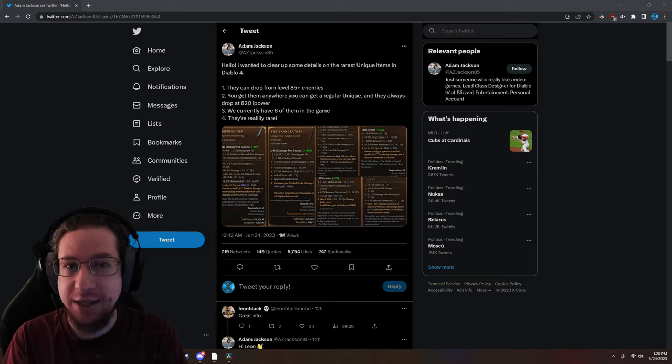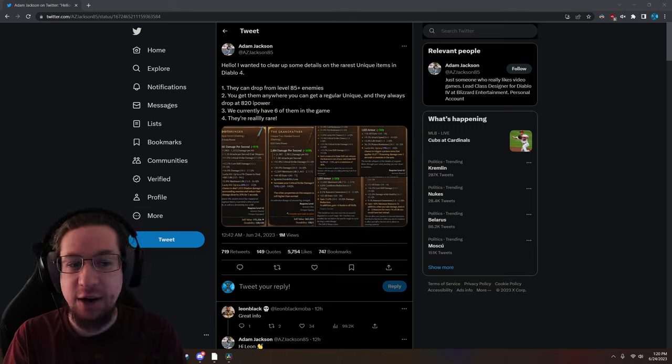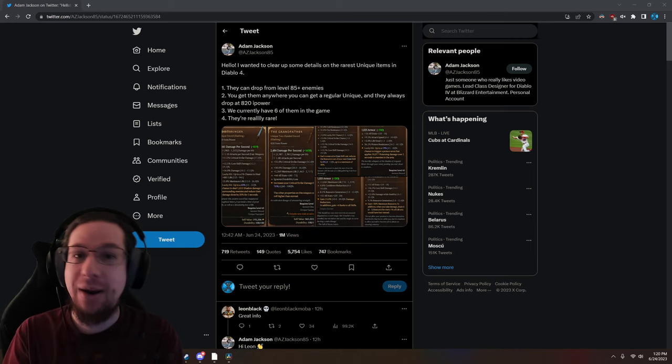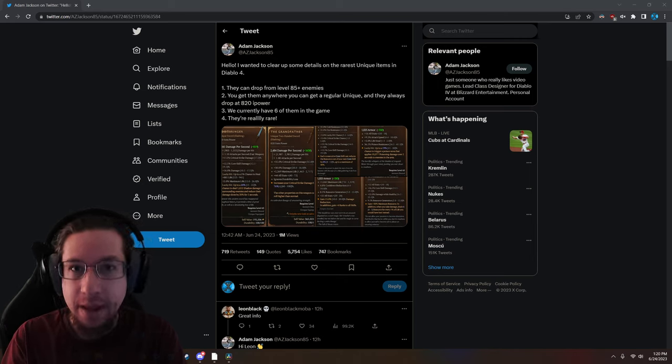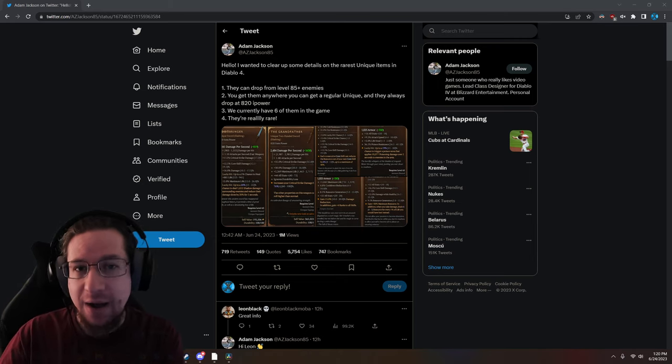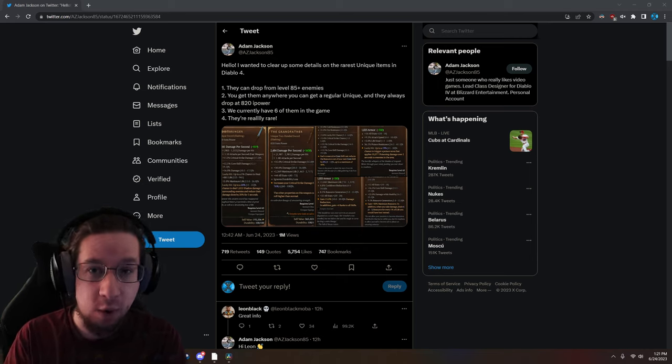We have a tweet from Adam Jackson, the lead class designer for Diablo 4 at Blizzard Entertainment, where he clears up how to get the rarest unique items in the game. They drop from level 85 plus enemies, meaning you want to be level 85 or higher to get them out in the open world.